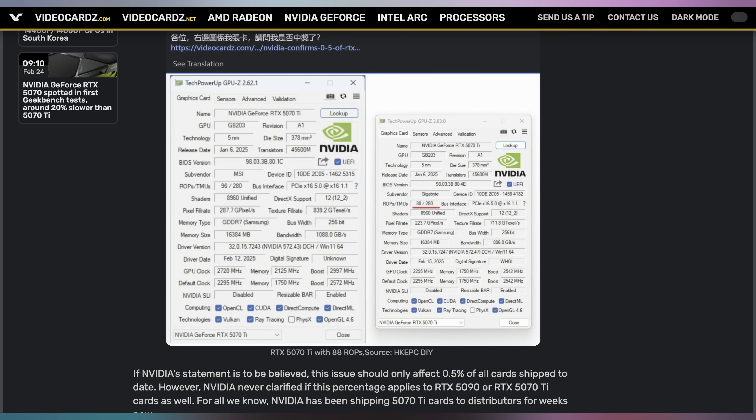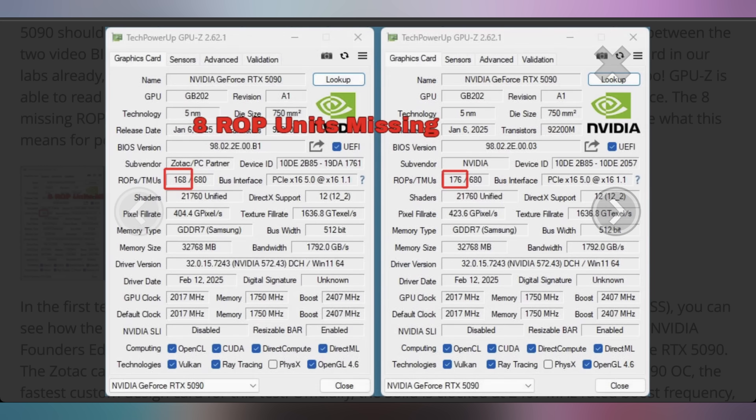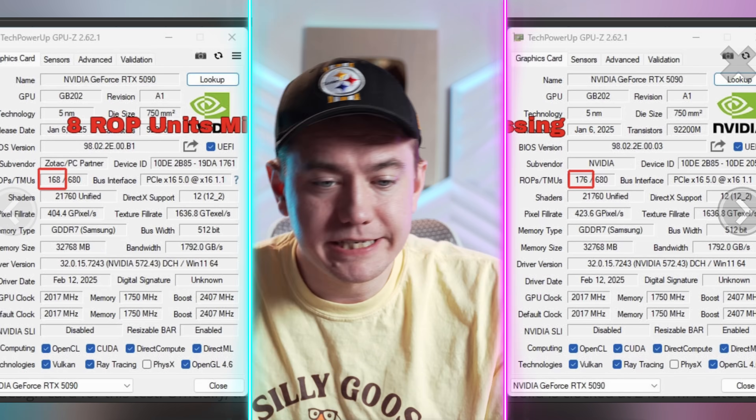NVIDIA said it's defective silicon in half a percent of two different versions of the GPU, and we found out it's actually applying to a third GPU as well. If you have one of them, just check GPU-Z — how many ROPs is it supposed to have versus what's actually there. With the 5070 Ti you're supposed to have 96 ROPs; with the 5090, you're supposed to have 176. Just verify that the RTX 50 series card you have is actually the GPU it's supposed to be.